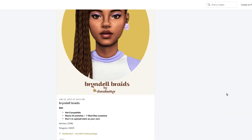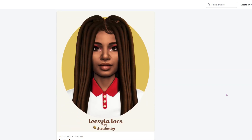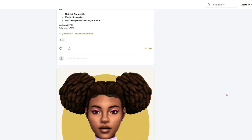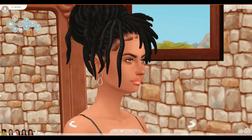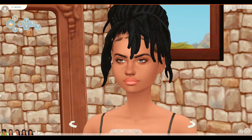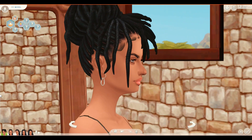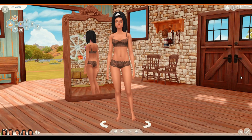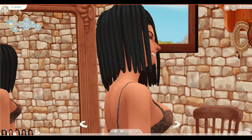Those of you who collect dolls know what it is when it comes to doll hairs. It's so difficult to find the right textures for your Black dolls, your mixed race dolls, and any kind of ethnic dolls that have different hair textures and styles. It's just so difficult to find stuff that's going to look good on them. And it ain't no different in The Sims. The Sims game itself comes with plenty of hairstyles, and if you have multiple packs you'll be alright for a while. But when it comes to specifically ethnic hairstyles, it's just not that much to choose from.